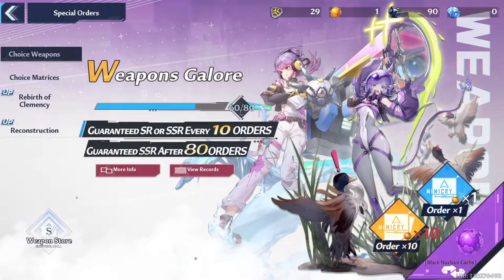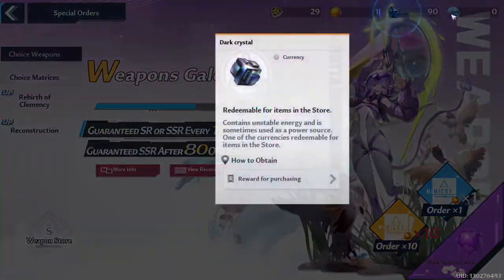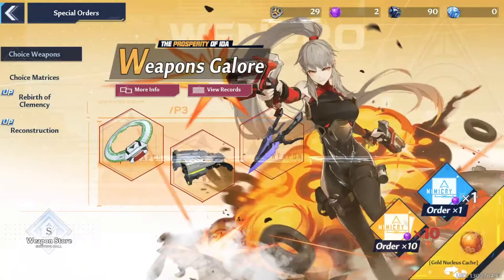We currently have 11 different currencies and 4 and a half banners, the half being one banner split into 2.